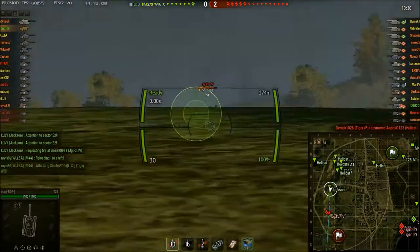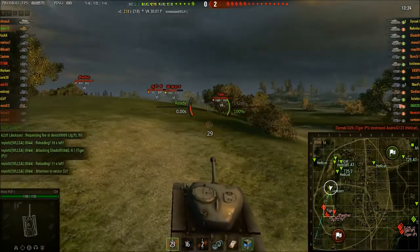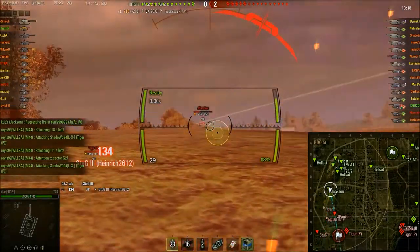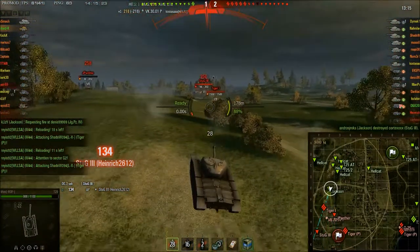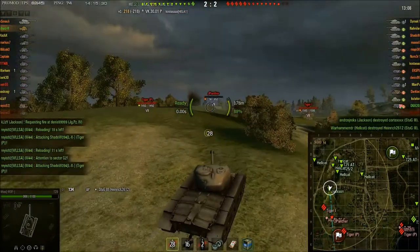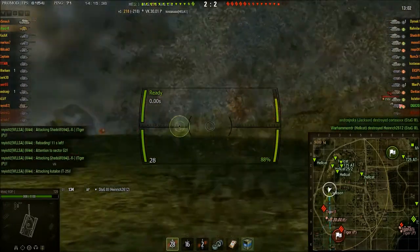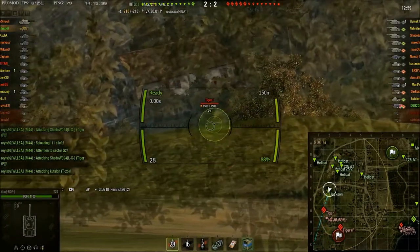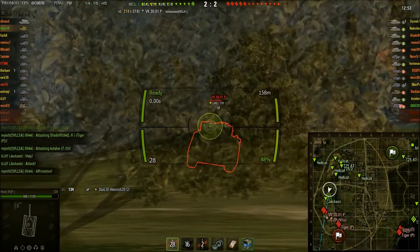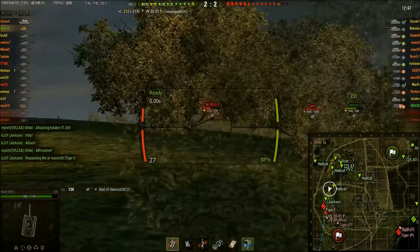A Jagdpanzer IV is spotted, and a VK. Pretty nice snapshot on the VK. But there are lots more tanks down here, so Lihush is just popping up, taking a shot, and popping back down. A Stug pens his turret, unfortunately, and he misses his return shot. The T20 does not have the best armor but it is pretty mobile. Trying for a cupola shot on the Tiger I. Shot bounces on the VK this time — it went a little bit right and hit the gun mantlet.